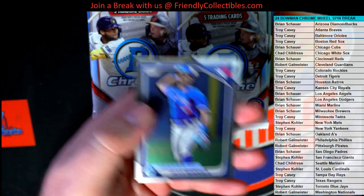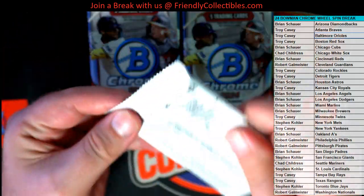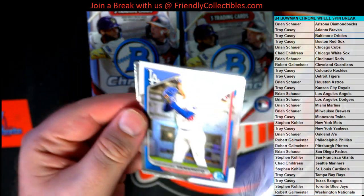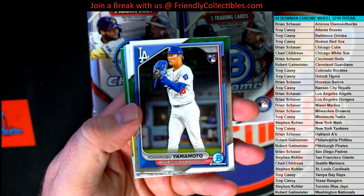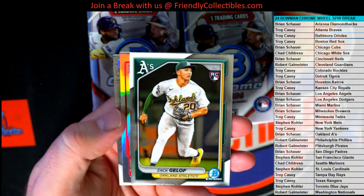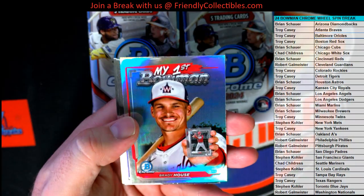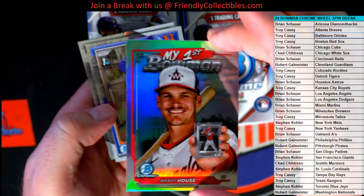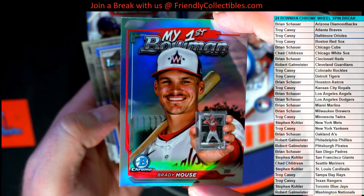First Bowman right there. Yamamoto. Get it off right there. Oh nice, look at that — My First Bowman Brady. How cool is that? Holding this card. That's bad.